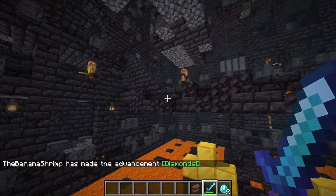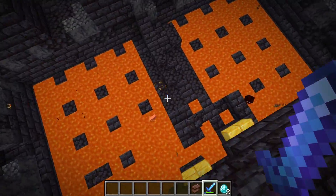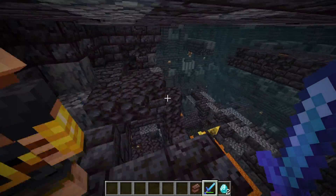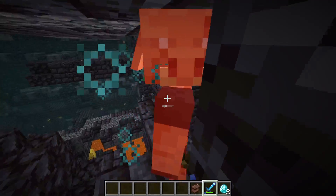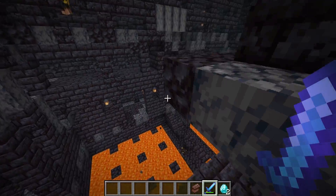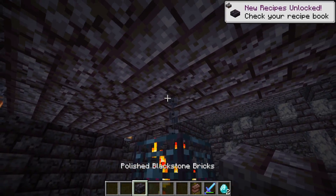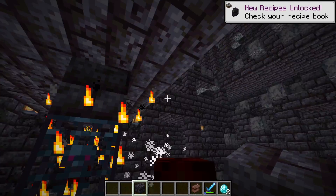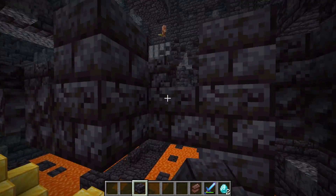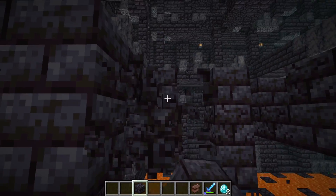You're going to want to clear out all the brutes here. Make sure you're wearing gold because the brutes don't care, and the piglins hurt a lot as well. This is just precaution so that you don't die. Once you've done that, you're simply going to want to take any block — I'm just going to use the blocks in here — and you're going to want to start prepping this spawner like you would any other spawner.